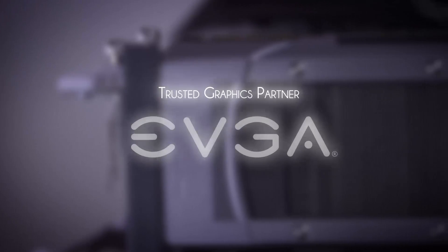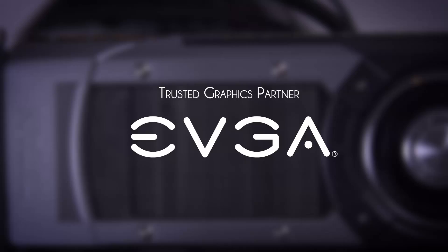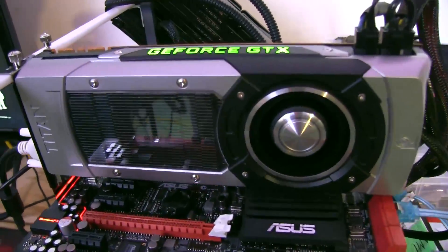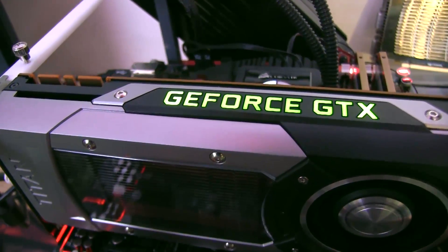This Linus Tech Tips video card benchmarking guide is brought to you by our trusted graphics partner EVGA. Welcome to the jungle — our level of choice for Crysis 3 benchmarking — and our platform is powered by an EVGA GeForce GTX Titan graphics card, although we're not giving any performance numbers in this particular video.